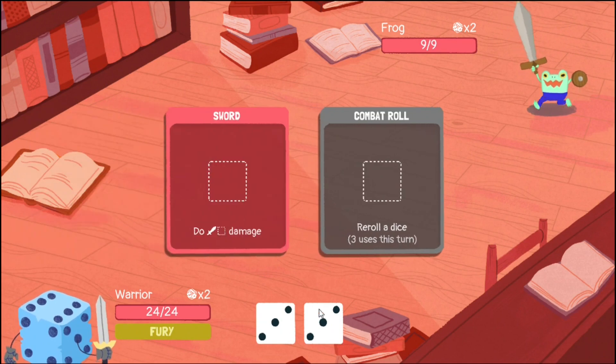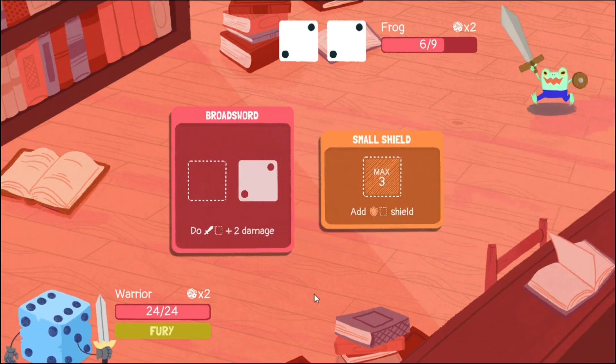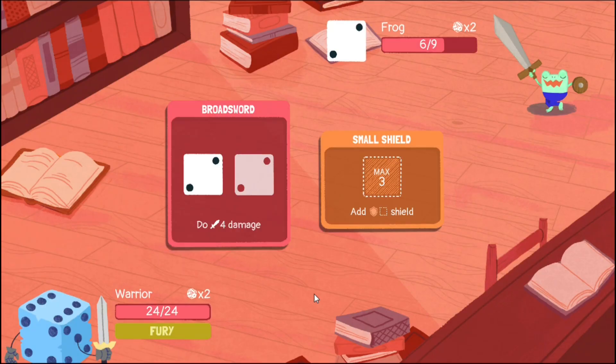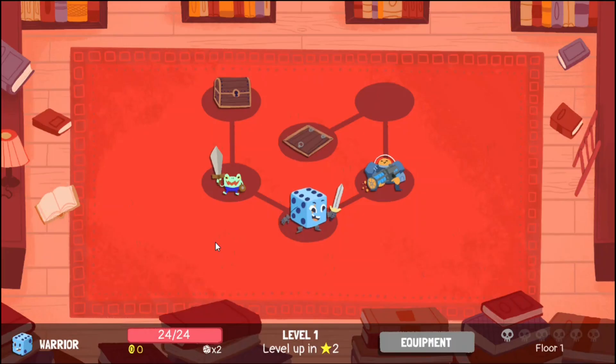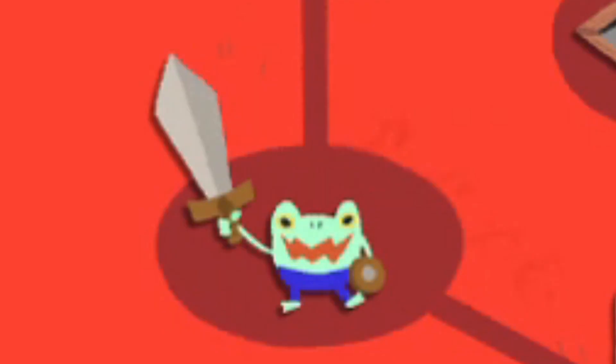You've already seen most of the gameplay mechanics. You roll some dice and put them into weapons to deal different amounts of damage. However, this game isn't just about beating your foes — it's about resource management and careful planning. Every time you start a game, you choose a character and are thrown into a dungeon containing six floors. Your goal is to reach the sixth floor and slay the boss. The first floor starts off simple with two weak enemies to fight.